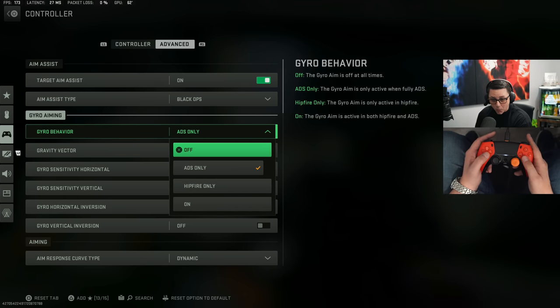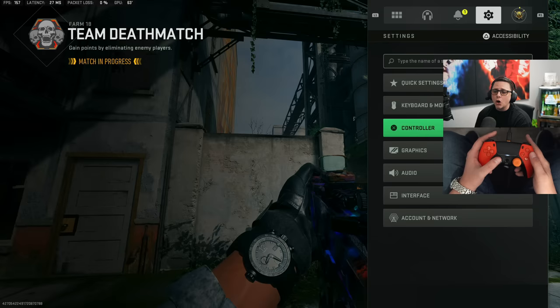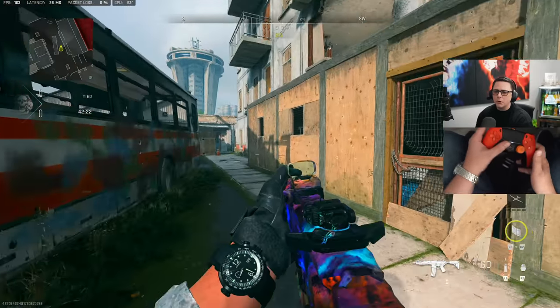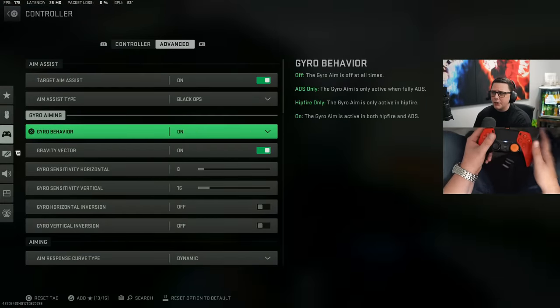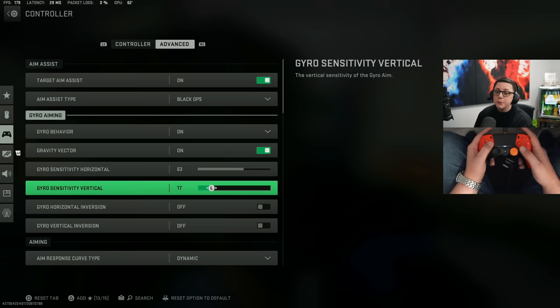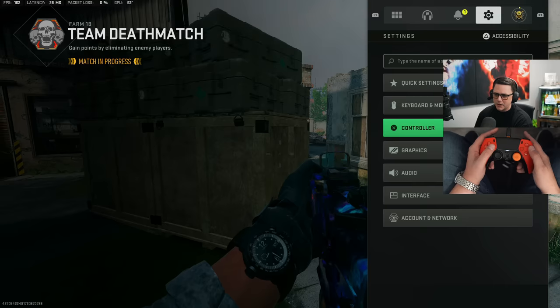Go ahead and put gyro behavior on ADS only if this is something you want to get accustomed to using. If you put it on 'on,' it'll actually impact when you're moving as well — so when you're walking around regardless of whether you're aimed down sight or not. If you want it to be a little more sensitive, you can increase this significantly and you'd have increased movement — it would be insane. You can invert those if you want as well.